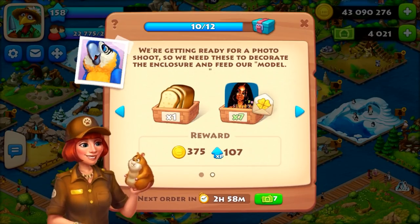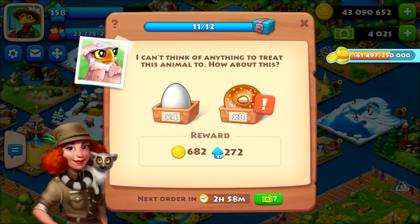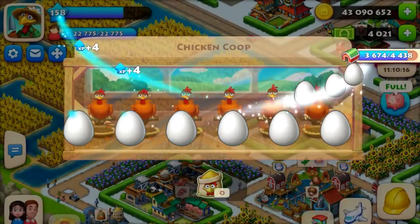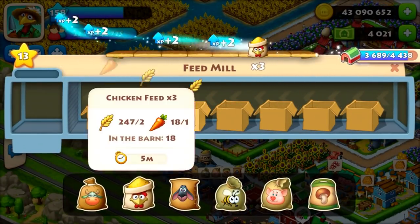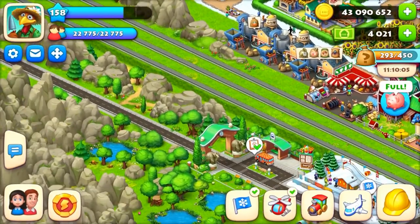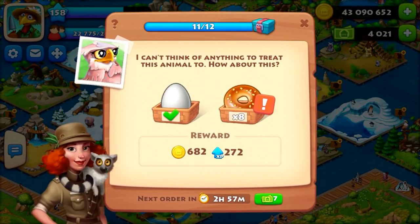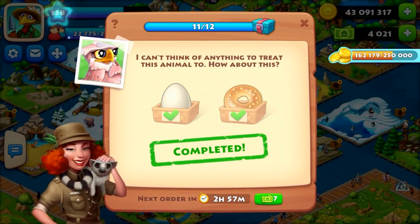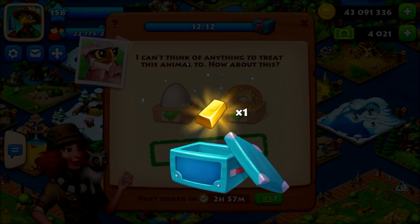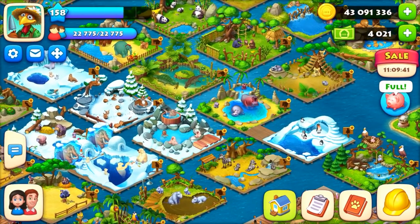You have to fill orders to get new ones — once you reach eight, no new orders come in. For filling 12 zoo orders you get one chest, which may contain construction tools, barn tools, or T-cash. After completing 12 orders I received one ingot from the chest. The new zoo gives fewer rewards than the old one, but it is still a valid way to earn coins.